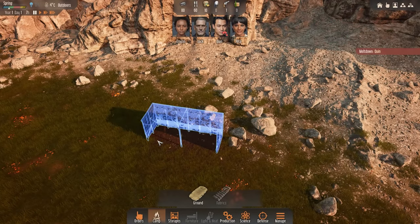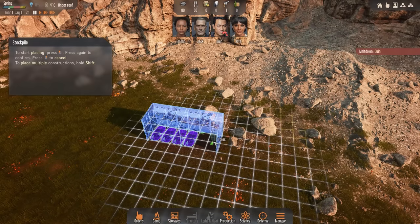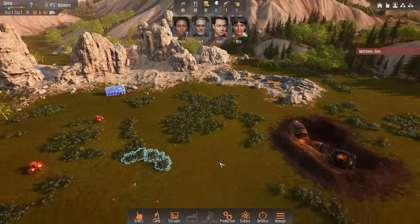We'll place two close together, then place down some sleeping spots on the ground — one, two, three, four — should be enough to get us started. And also, how about a quick stockpile so we can keep everything nicely safe under one roof? Perfect.